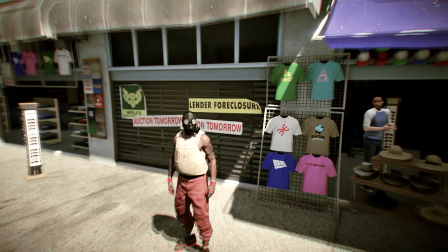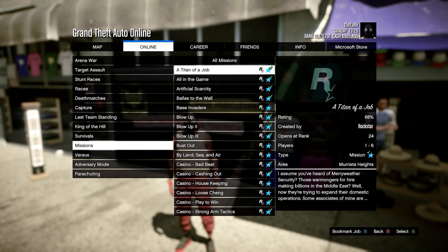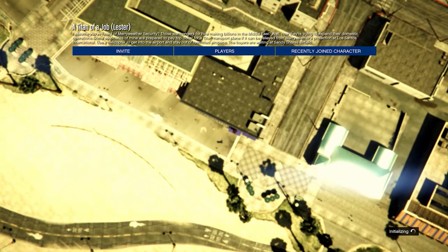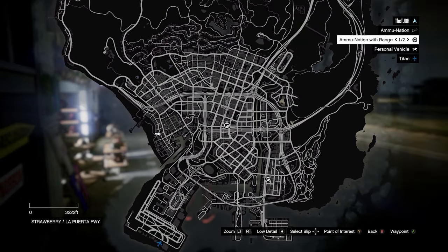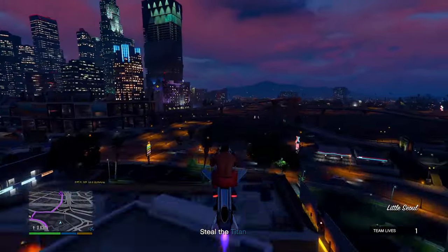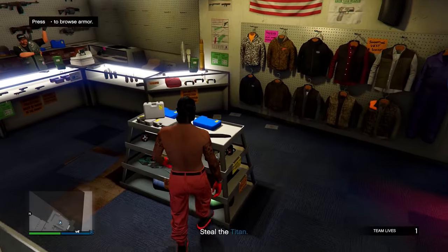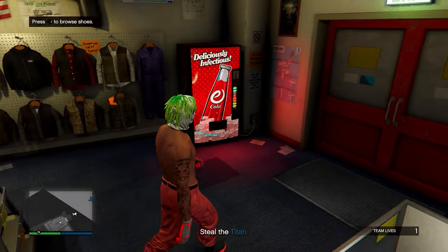Open up your pause menu, go to Online, then head to Jobs. Go to Play Job, Rockstar Created, head down to Missions, and start up Titan of a Job. In the mission, head over to a specific Ammo Nation store on the map — I'll show you the exact location. Go inside Ammo Nation, go to the middle, go on the gear section, equip the first earpiece, then equip the second earpiece and you'll notice it gets put on your outfit.